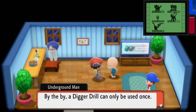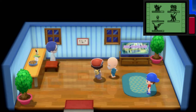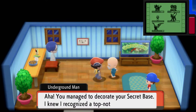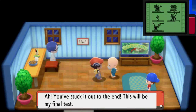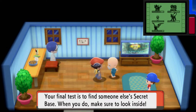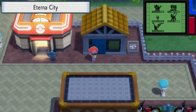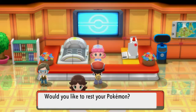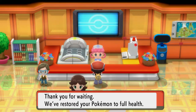A Digger Drill can only be used once. If you wish to move your secret base, you'll need to obtain another one — you can use crater spheres. Place statues in your secret base as you see fit. Top notch spelunker, here's your reward: Square Pedestals XS. The Grand Underground attracts a lot of people. The final test is to find someone else's secret base and look inside. I'd actually have to go into the online version for that. We'll finish the episode by beating Team Galactic.